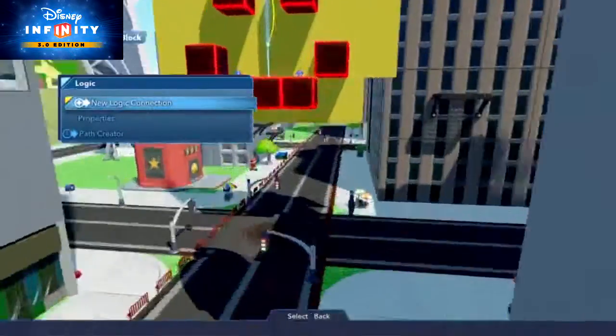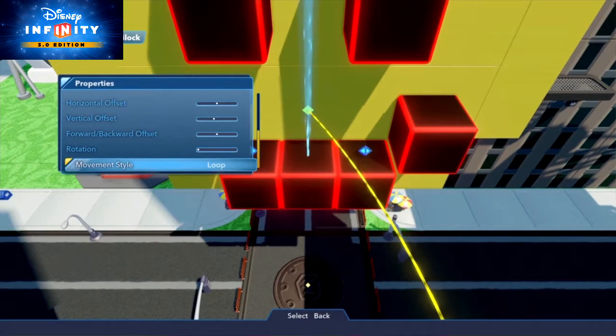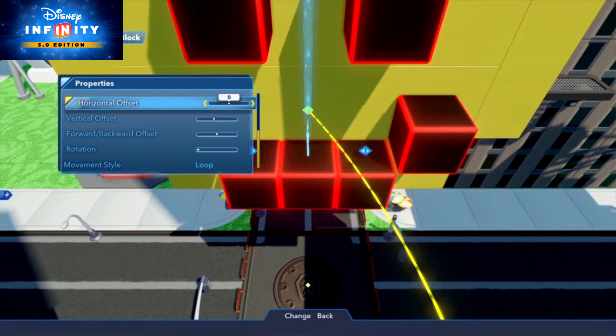Once connected, you can check in the basic block properties, Toy Box Path, and modify the vertical, horizontal, and forward offsets, so your block creation is arranged exactly how you want it.